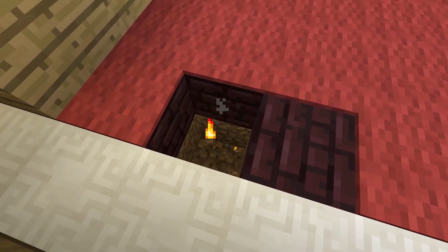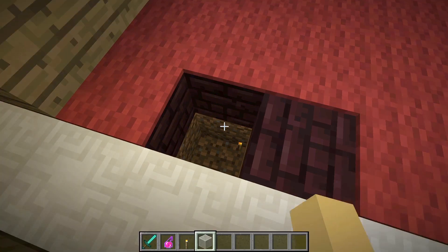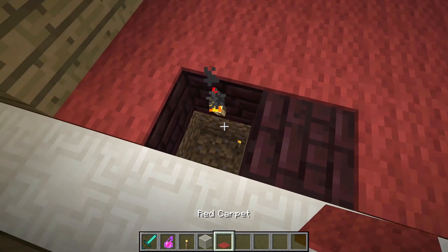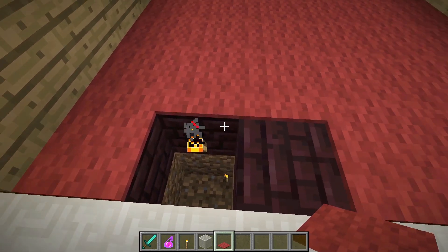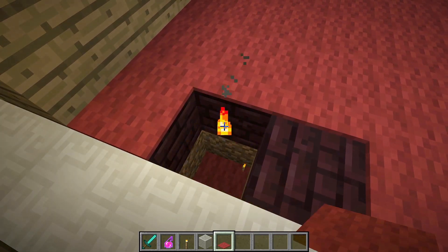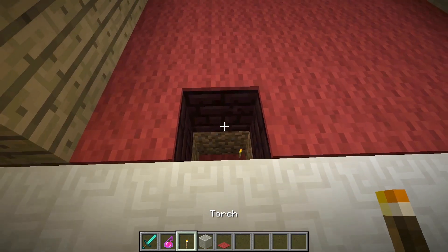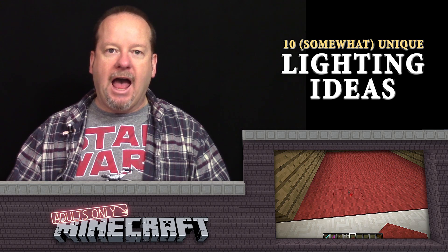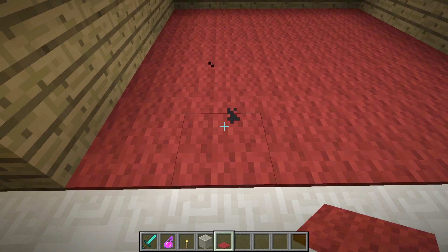Let me show you — if I put the torch here and put some carpet on top of it... there we go. I am a Minecraft player and I have been doing this for many, many years. So you can see the particle effects coming up through there when it's placed on the side. It's definitely better to put it on the bottom.